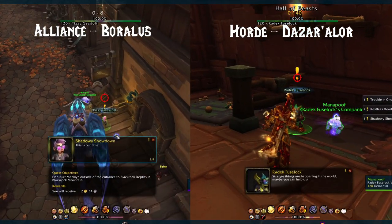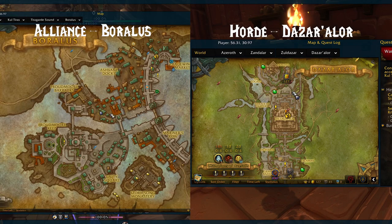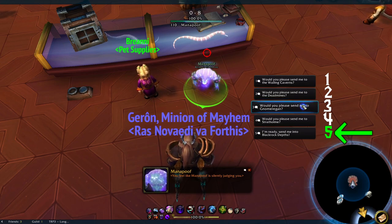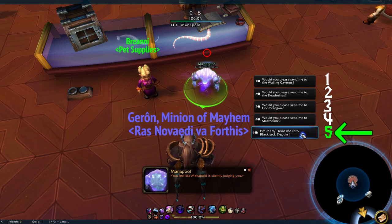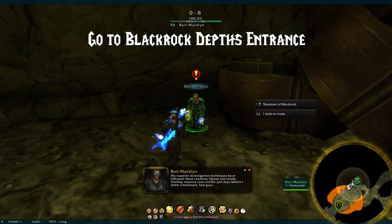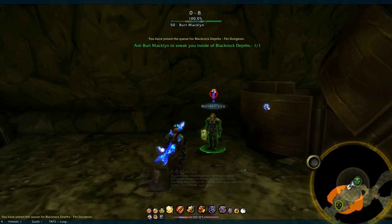First, you'll want to pick up the quest Shadowy Showdown from your Boralus or Desaralor trainer. You can find it next to Manapoof, the Pet Dungeon Portal NPC, at these locations on screen. As a note, this is the final dungeon in a series of five. You'll likely need to complete the previous four to access this quest, though I'd heard that this had been changed. If you don't see this quest, that's likely the reason. If you'd like me to do guides on those too, just let me know down in the comments. Once you have that quest, get yourself over to Blackrock Depths and then turn in the quest here at this NPC, picking up the next one. Completing this one will get you that account-wide portal. Now head inside by queuing up with the NPC.